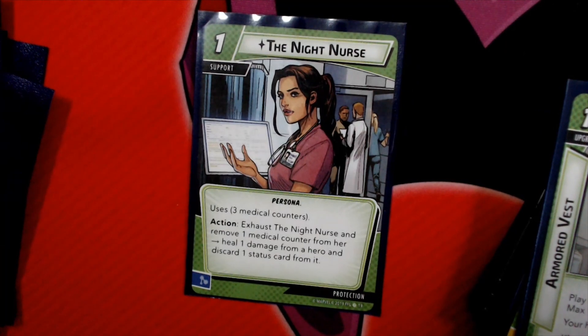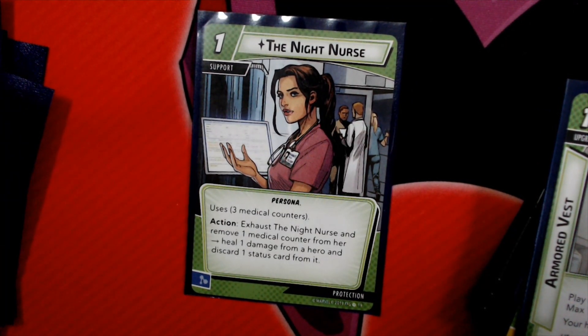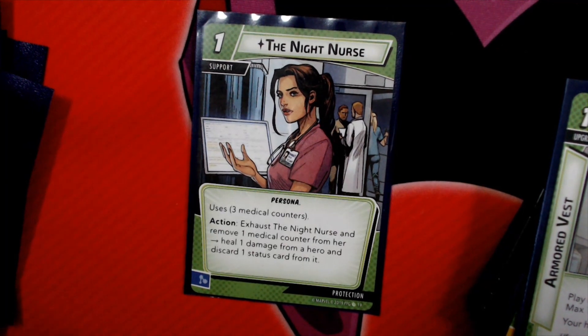The Night Nurse costs 1 and has 3 uses. Exhaust Night Nurse and remove 1 Medical Counter from her to heal 1 damage from a hero and discard 1 status from it. So you can get rid of stun and confuse.